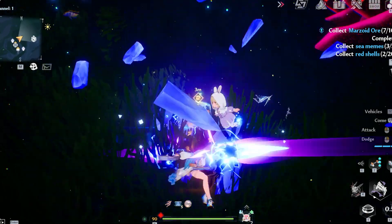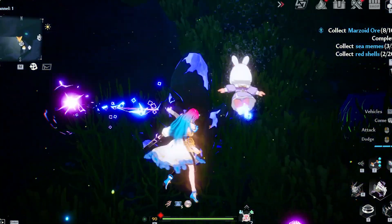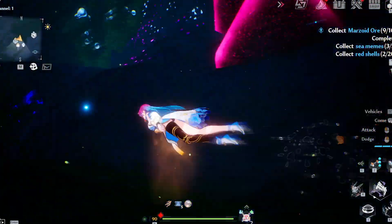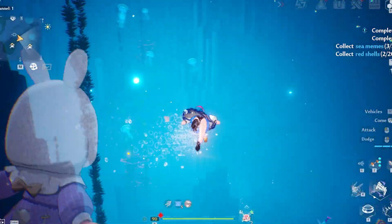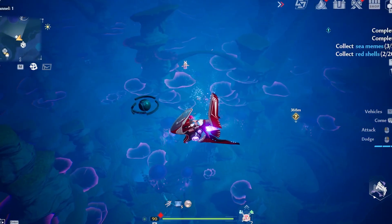That brings us to the pressure control units. These are really easy to get — you probably already have them. There are three different ways to get them, and the last way is my preferred method.